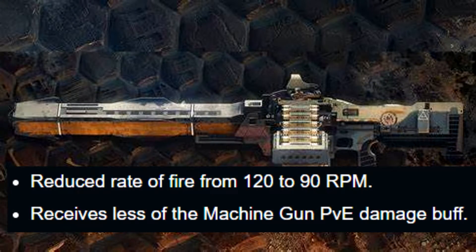Xenophage: its rate of fire has been reduced from 120 to 90, but like mentioned earlier, it's still going to get a somewhat similar buff since it's a machine gun — just not the exact same buff.